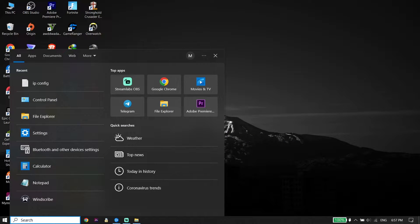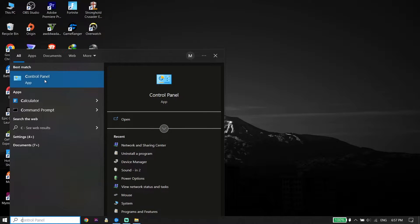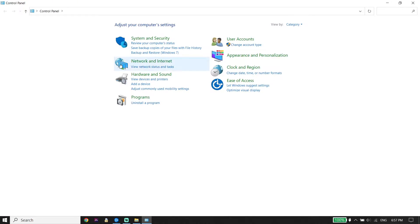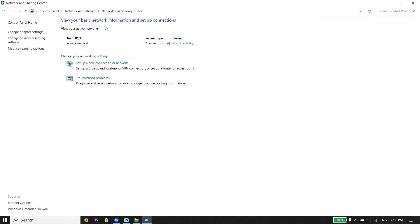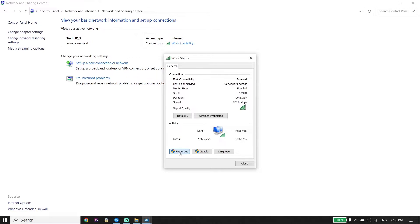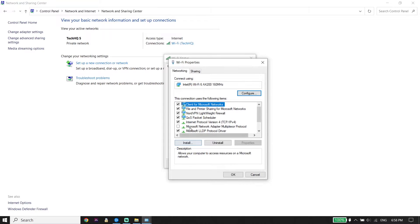Go to your desktop and type Control Panel in the search box, then click on Control Panel. Now click on Network and Internet, then click on Network and Sharing Center. Wait a few seconds, then go ahead and select your Wi-Fi from there, scroll down, and click on Properties.